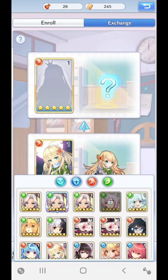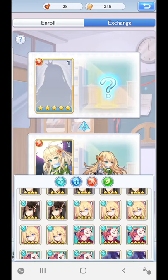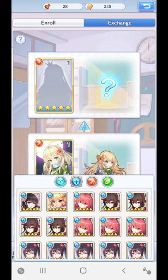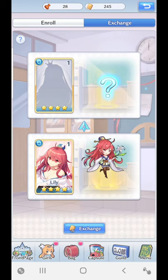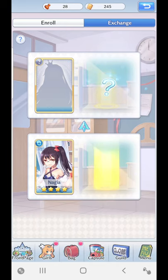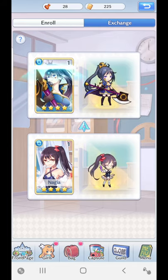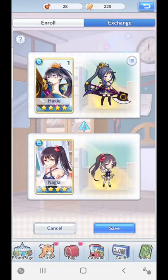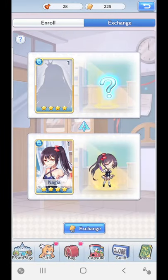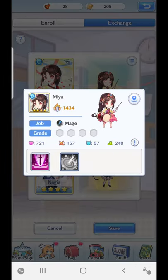If you need a girl that is a particular job — whether it's a mage or a ranger — you can come in here, click a girl you don't need, and keep trying to exchange until you get the right girl you want. Let me demonstrate: I'm going to use a Nagia and try to get a Lily. I got a Haxy instead, which I don't want, so I press cancel and try again. This time I got a Mia — Mia is a mage, which is exactly what I wanted.